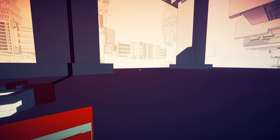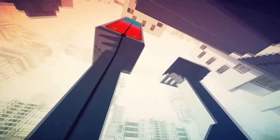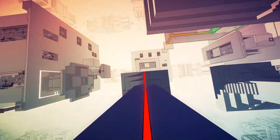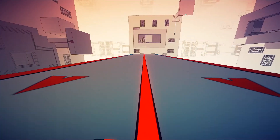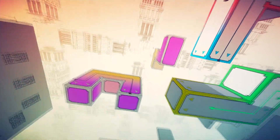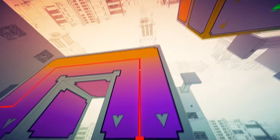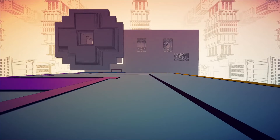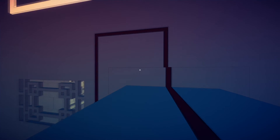Welcome back to Manifold Garden, where we explore this vast space and have gotten the red one. The puzzle where the puzzle pieces are falling — this is deactivating of course, but it will reactivate once I get to this side again.